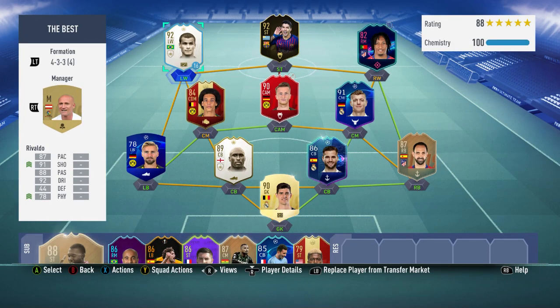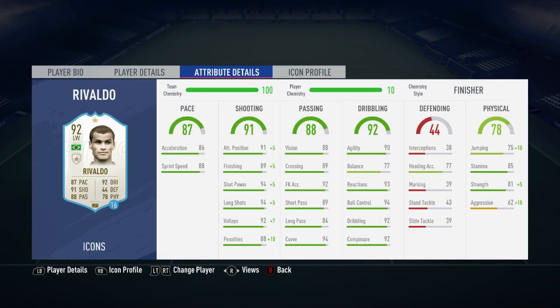Hi guys, LookFog here and welcome to the FIFA 19 Play Review. Today I'm going to be reviewing the 92-rated Prime Icon Rivaldo. He has got one hell of a good-looking card and he did cost me in the region of 10,000 coins to complete his lone SBC.